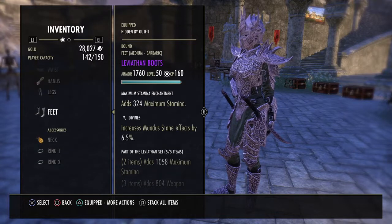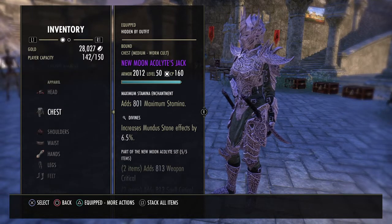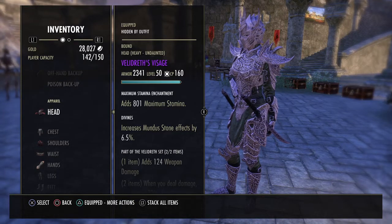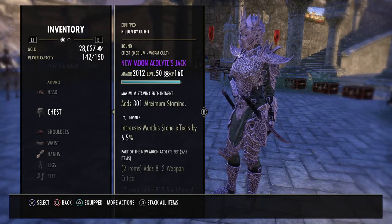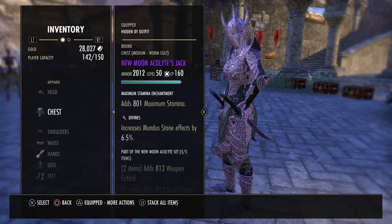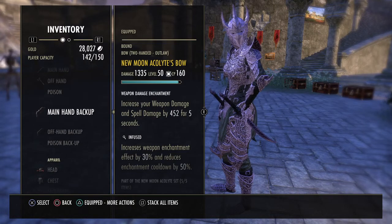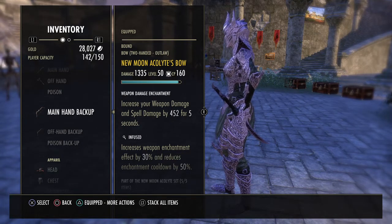Once you get some Divine body pieces, get someone to craft your New Moon, and get Kra'gh, Selene's, or whatever monster set, you can ride this setup all the way until you get your endgame gear and even get into trials and pull solid DPS. You can also take this setup and run Normal Maelstrom to get your Maelstrom Bow for your back bar, which will increase your damage even more.